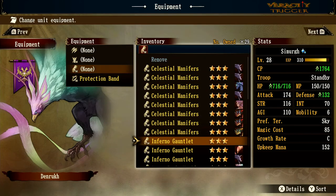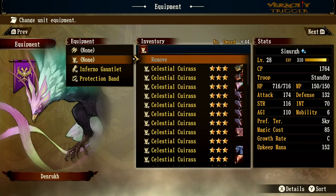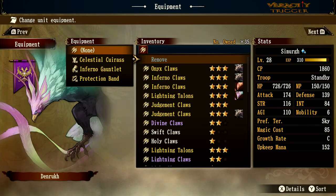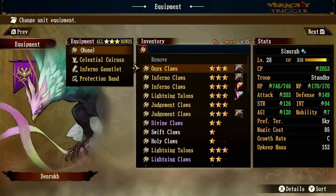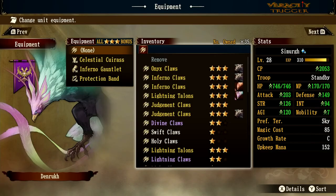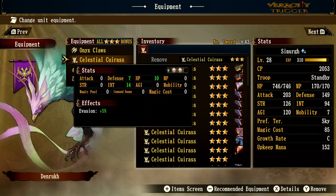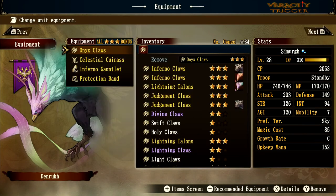Let's put on the Inferno Gauntlet — you'll see the stats go up a bit as we equip things, and then at the very end they all just go wham. Look to the right — three, two, one — look at that! The Onyx Claws are giving one extra mobility, which is why you saw the mobility jump. But yeah, you can see how the stats just jump with the all-star bonus. It's absolutely awesome. Thanks so much for coming by and I'll see you in the next guide video or LP — whichever comes first!